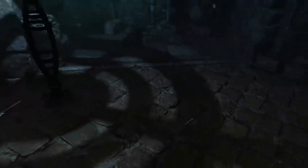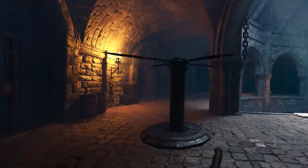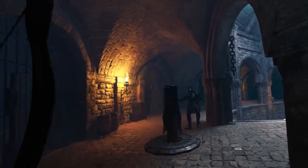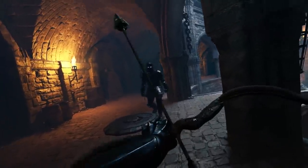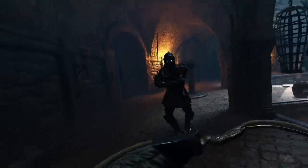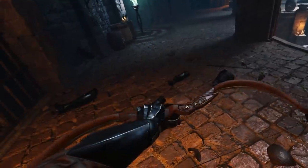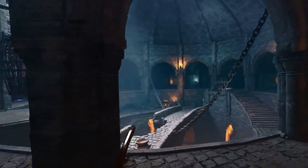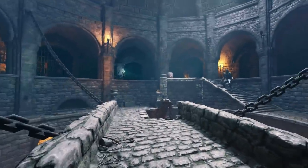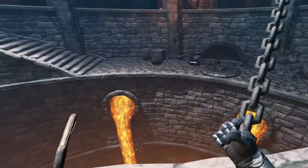He won't even be able to get close enough to do damage to me. We did it! Usually it takes me a lot longer to take him down — explosive arrows are so overpowered! We can use the map to our advantage — there are spinning blades right here. I still have my explosive arrows. Let me jump down and use the lava to our advantage too.